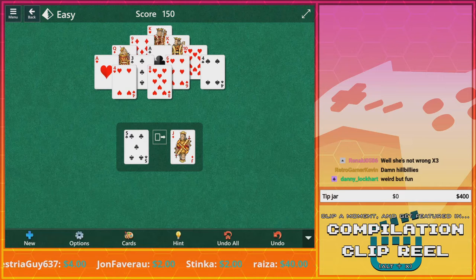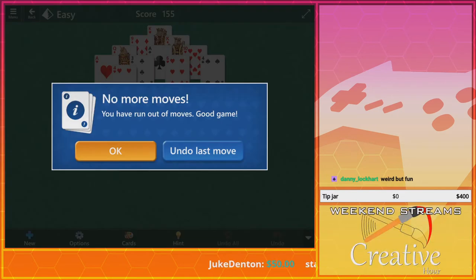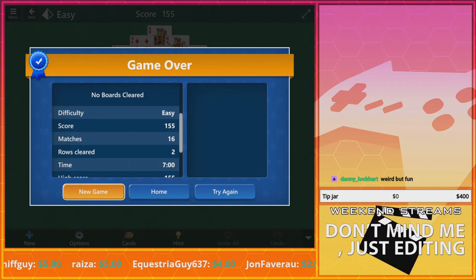Did you pick up on something? I know how to do basic math. Like 5 and 8 — no more moves. So I can only go through the deck so many times. Yeah, like original solitaire. All right, are we gonna get an ad this time?